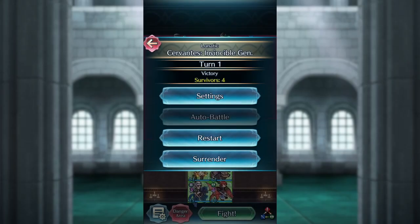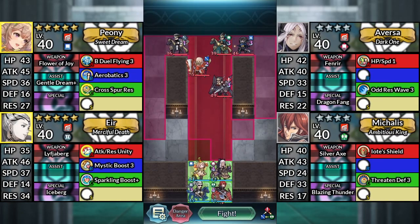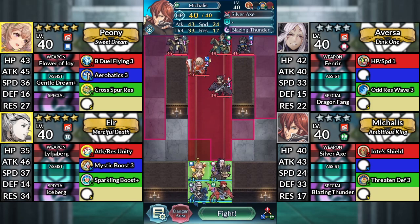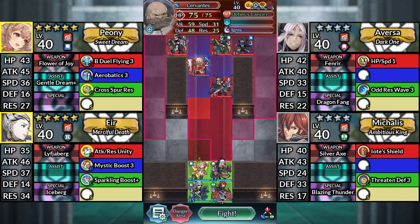Hello everyone and welcome to Cervantes' Lunatic Quest, All Flyer Clear. We have Peony, 4-star Aversa, Air, and 4-star Macalus. I believe you can replace Macalus with whatever Green Flyer unit you have — just make sure that they're able to survive at least one attack from the enemy Cervantes. With that said, we'll be using no SI or Sacred Seals for this solution.